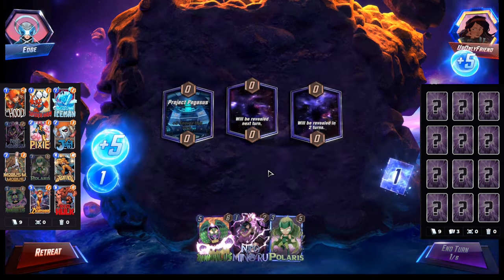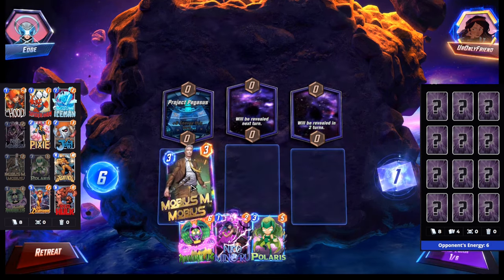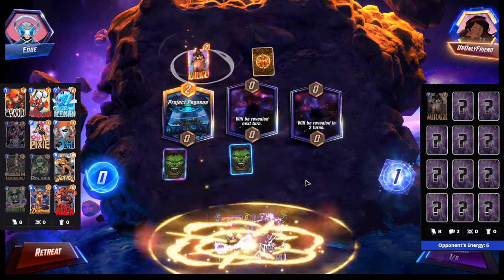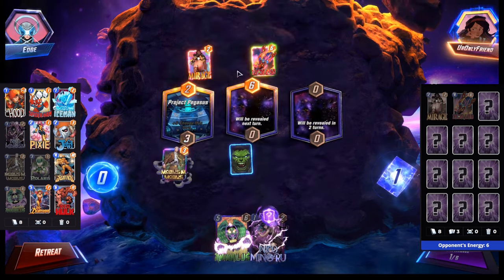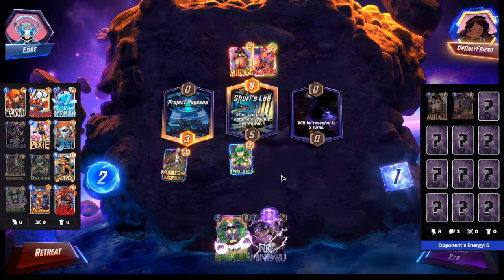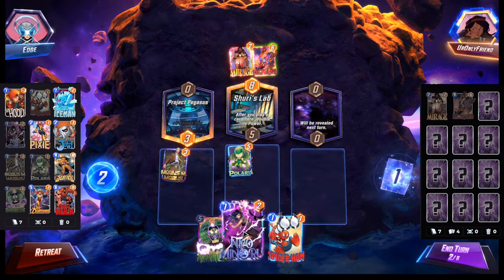Project Pegasus makes this interesting. They have priority. We could play Mobius, that'd be pretty good, or we could play Polaris. Mirage tells me it's probably Loki, so I'm going to go with Loki. Nico — Spider-Ham is actually not bad; we do get the effect on it. Let's do that.